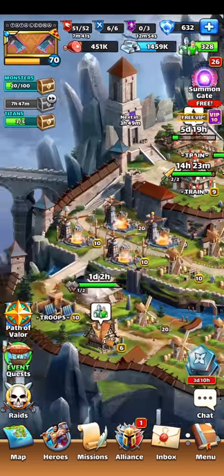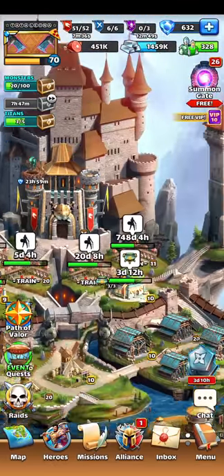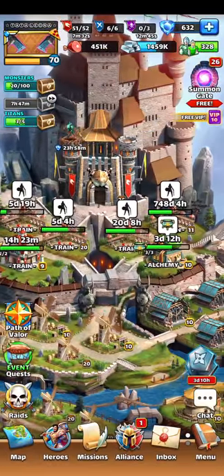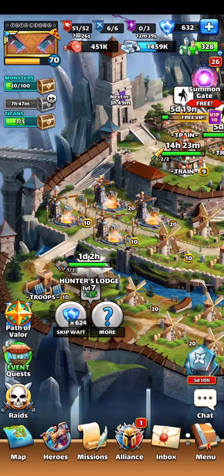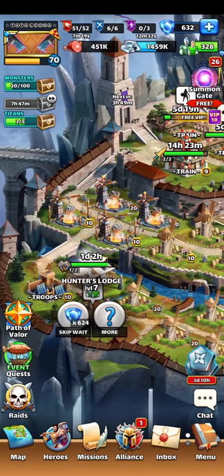You don't need Barracks all the time — that's what I'm trying to say. Hunter's Lodge, Hero Academy, and Alchemy Lab are brewing most of the time. Hunter's Lodge — you're only going to craft as much as you can until you're out of mats basically.